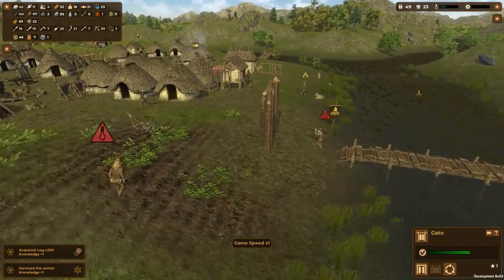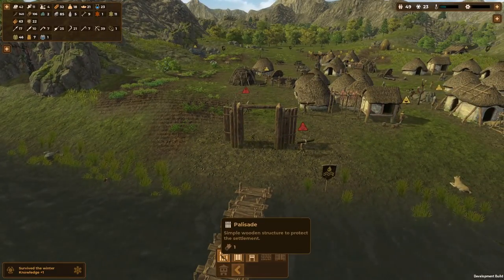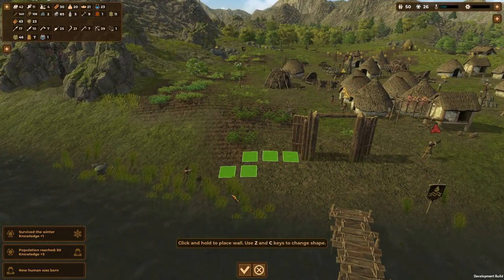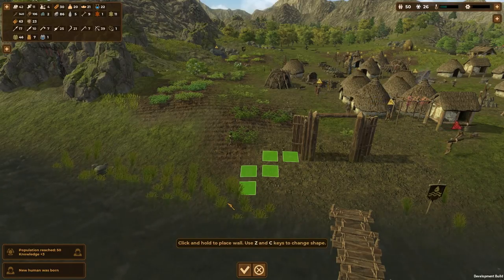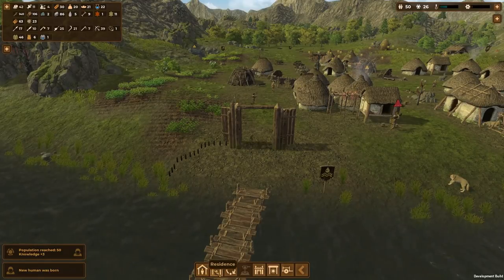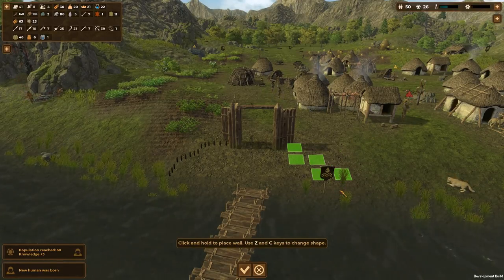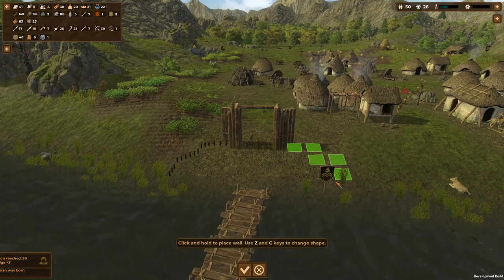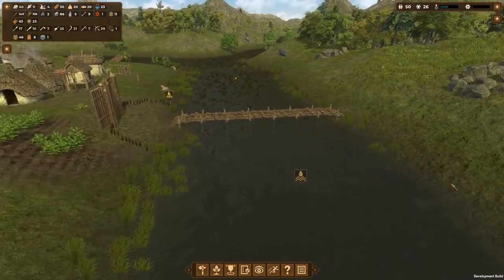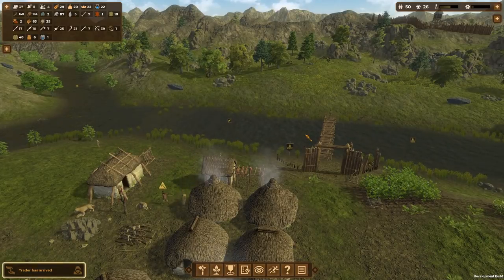It doesn't actually do anything for us because it's just a gate in the middle of nowhere — a bit weird. But the idea is we can build walls over there and we get resources back if we change our minds, so it's not a big deal. We can't place a wall in the river — good to know. Let's have a little round wall over here and another one over here — just want to have this walled off so people have to go through the door. People are getting born — 50 population! That's good. Called Nettle Settlement — got an achievement, thank you game. Let's place some walls down so they're forced to go through the gates.